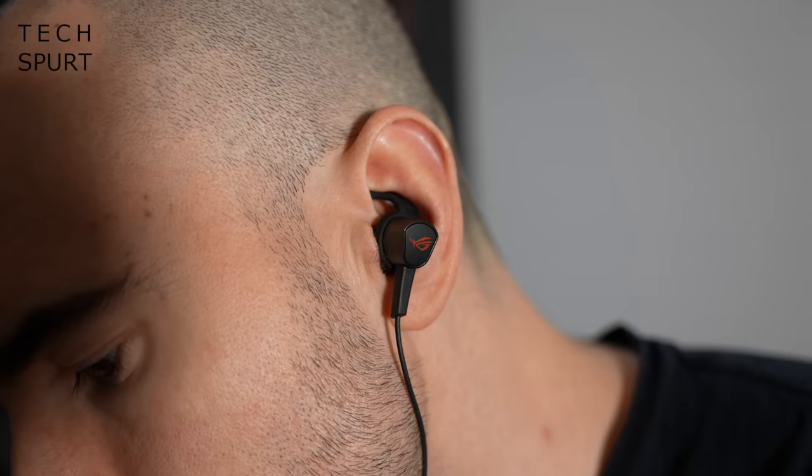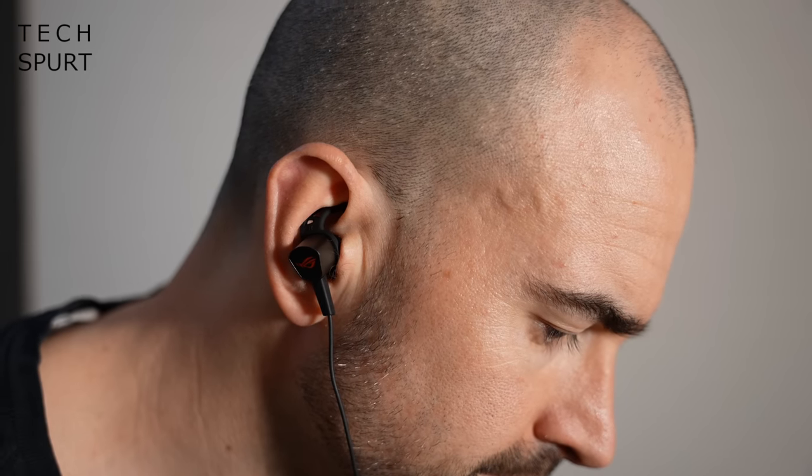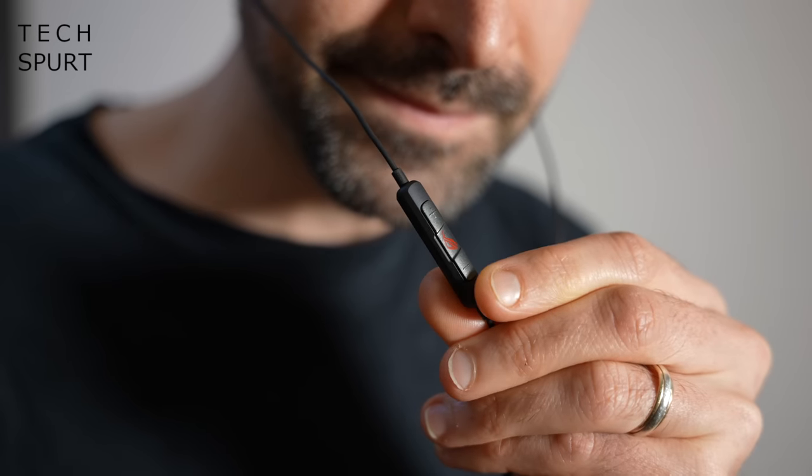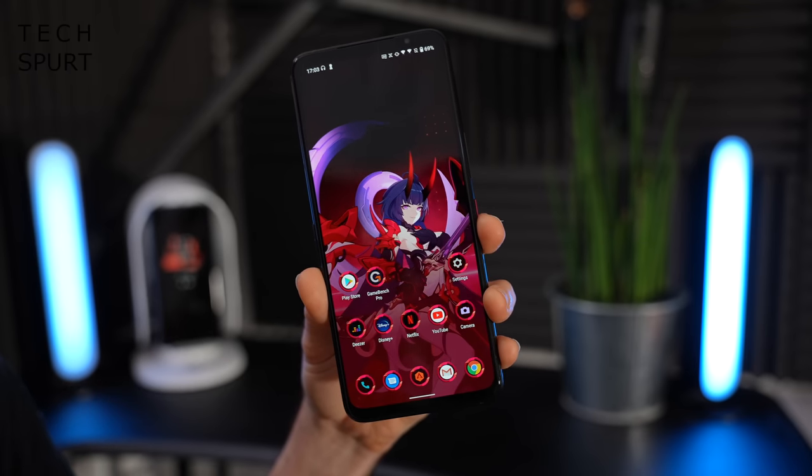If you want, you can spend more on ASUS's new headset, the ROG Cetra Core 2, which boasts a durable but pleasingly light aluminium design complete with ear hooks and cable controls. The sound quality from these, considering their size, is definitely impressive — the bass is particularly punchy whether you're gaming or just listening to music. So that's the sound and vision side of things — let's get on to the really meaty part: the performance.